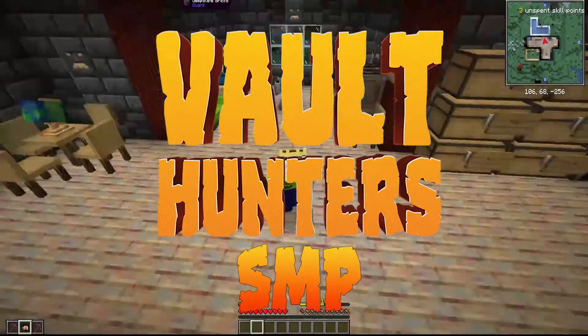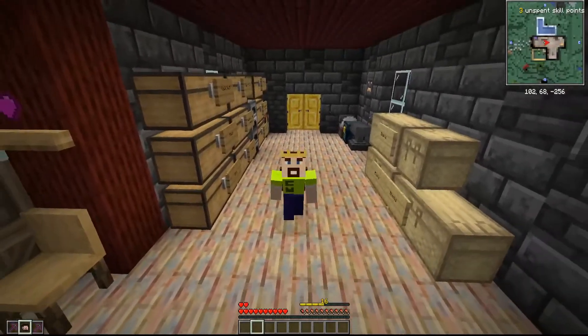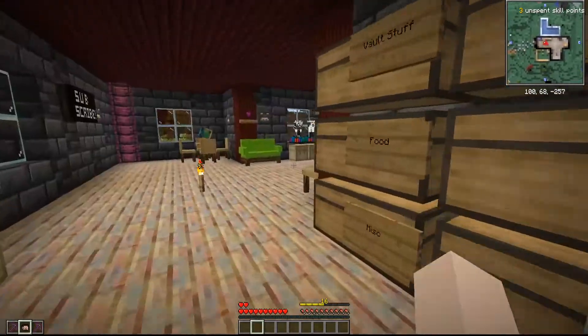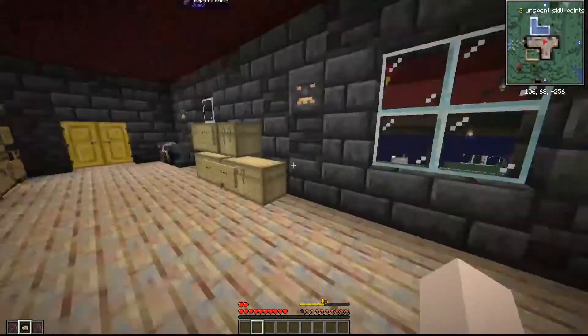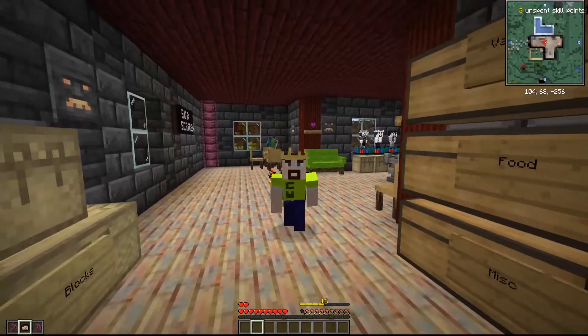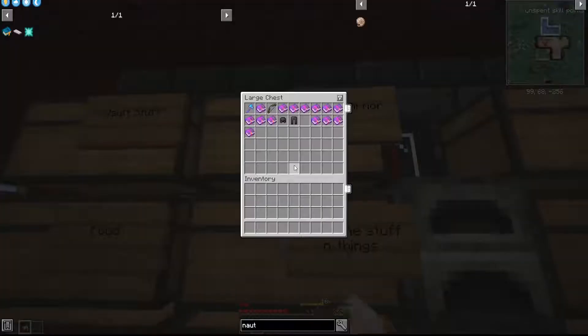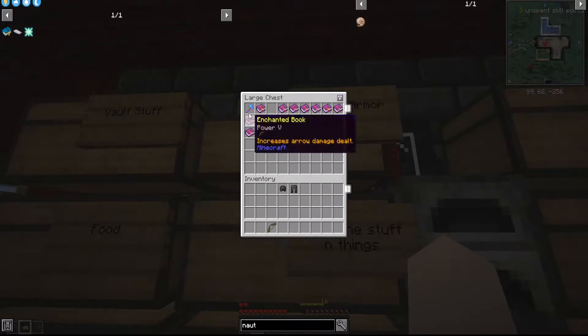Welcome back to episode 5. As you can see I've got nothing on! I was doing a vault run off-camera, a skeleton set off a bunch of TNT around me and I died. When you die in the vault, you lose everything - there's no getting it back. Luckily I have a legging and a helmet, that's a good start, but I'll be doing some grinding to get everything back.